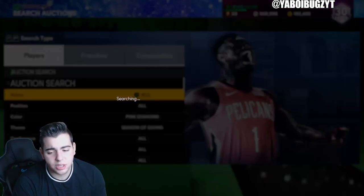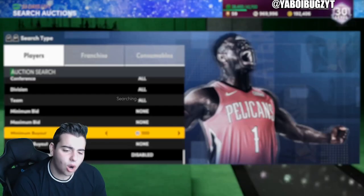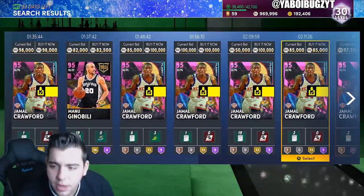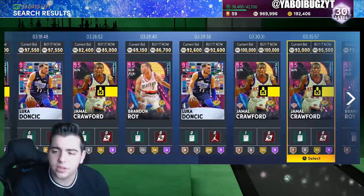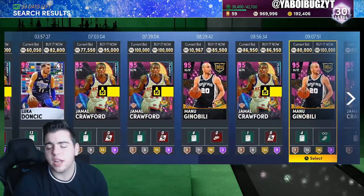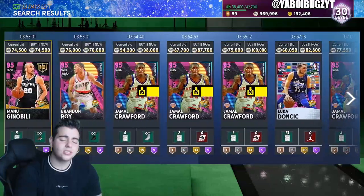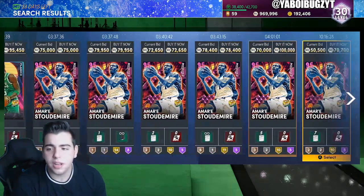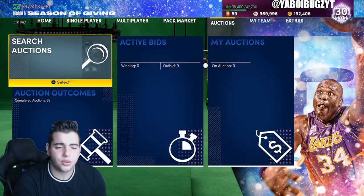It really just depends — but there aren't that many good snipe filters right now to be completely honest. I like checking this filter because it's all over the place. Jamal Crawford kind of ruined it but I always check for Manu Ginobili cheap — his price goes up and down constantly. Luka Doncic was like 70-something K, then 82K, then up to 95K. The market is crazy — you can pick up cards cheap and sell them way higher the next day.